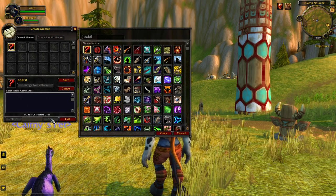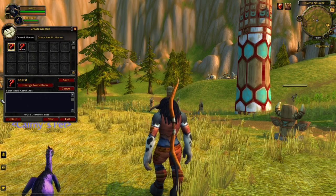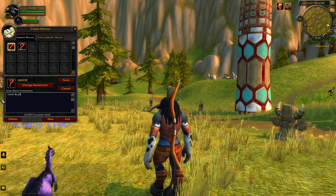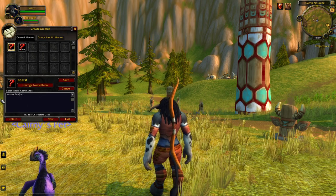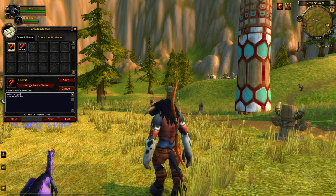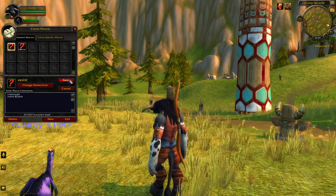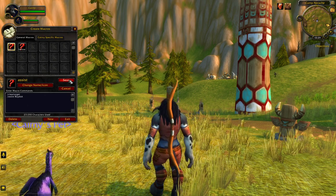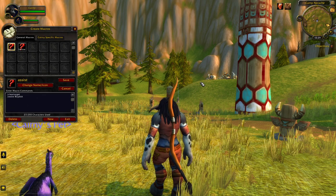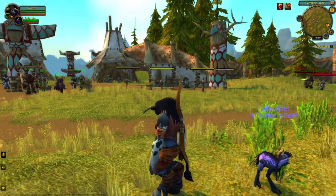And step four: assist macro. The command is slash assist and your character name, and you can add clear target just to be sure. Done.